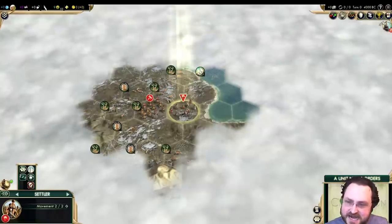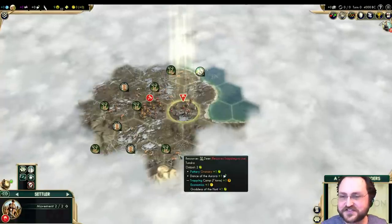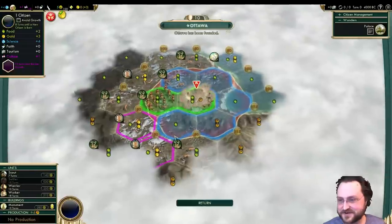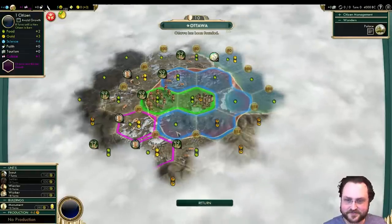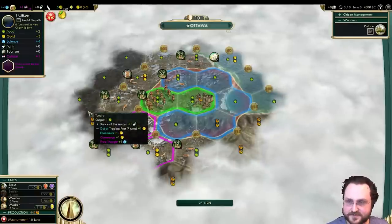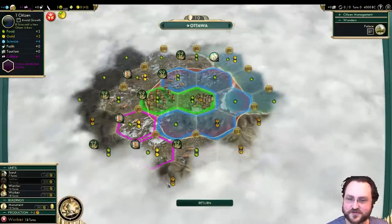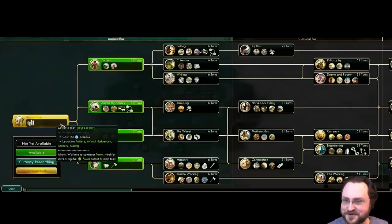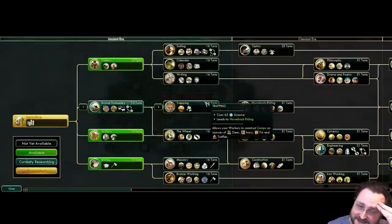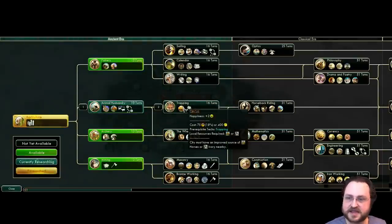The people have spoken. I gotta learn to not listen to people anymore, because you guys are bad for me. Normally you go with the monument start so you can get a social policy as quickly as possible, but I'm really tempted to say we have to start with a worker, although we don't have the tech for it yet. What do we need to build our camps? We need to go all the way to Trapping — and no one starts with that. You go Pottery, that's the standard start: monument first, then Pottery so you can get an early shrine and start your religion progress.